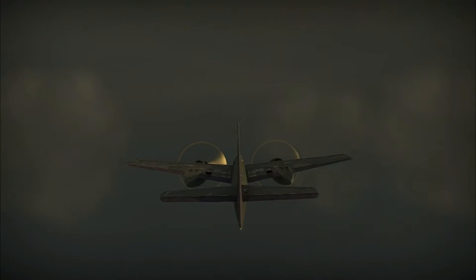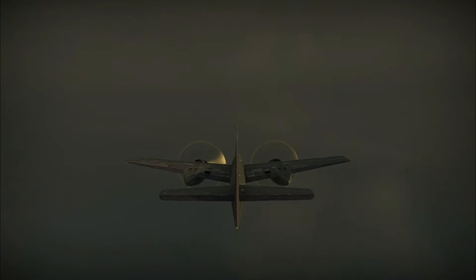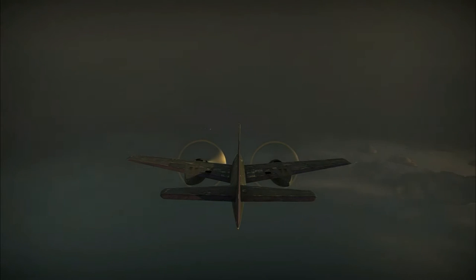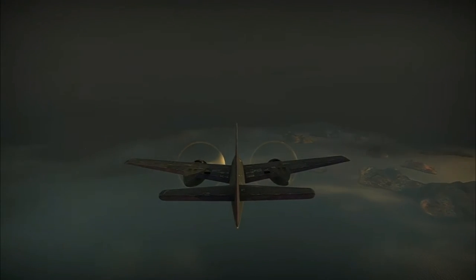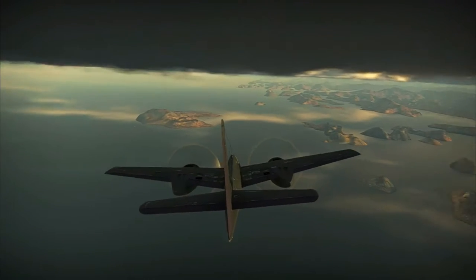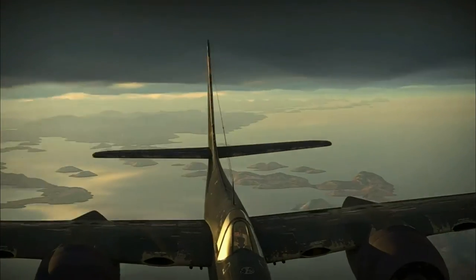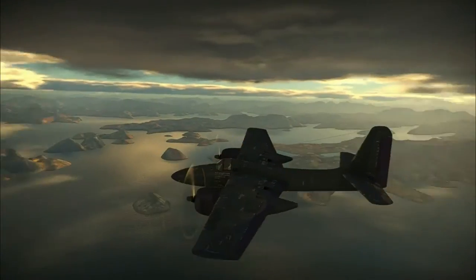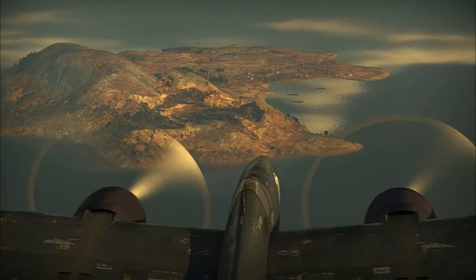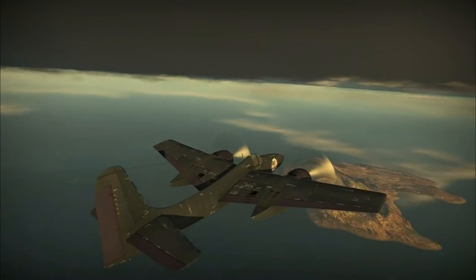I suppose the biggest difference is that the F7F3 can carry rockets. The F7F1 can carry two 500-pounders, 1,000-pounders, or a thousand-pounder and two 500s — standard bomb loads that basically every fighter in the game can carry now. The F7F3 though, which is the premium one, gets all those bomb loads plus rockets: three Tiny Tims, or two Tiny Tims and a thousand-pounder, eight HVARs (High Velocity Air Rockets), or eight HVARs and a thousand-pounder. So you can get rockets on this thing.